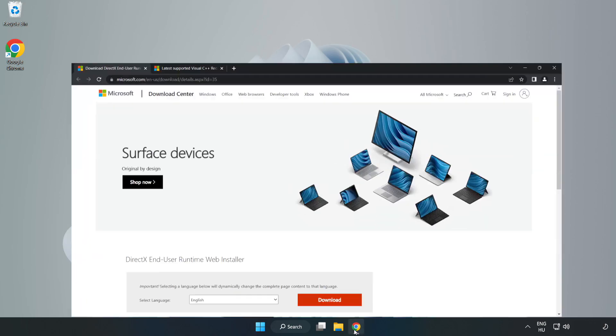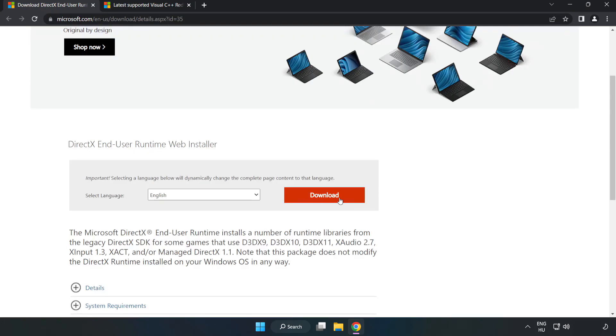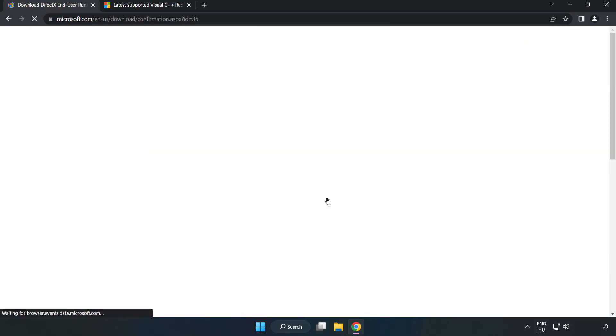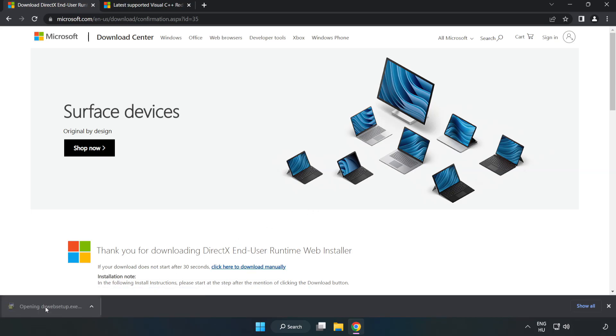Open your internet browser and go to the website linked in the description. Click Download to download the file.